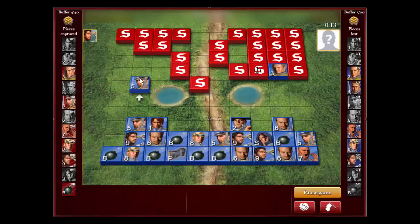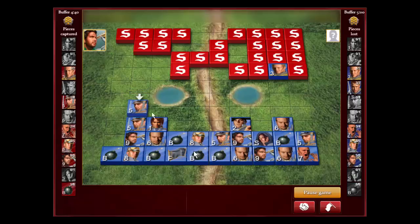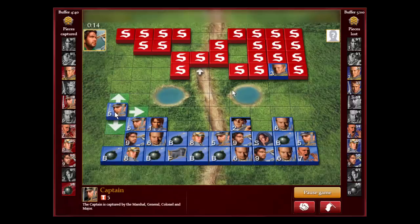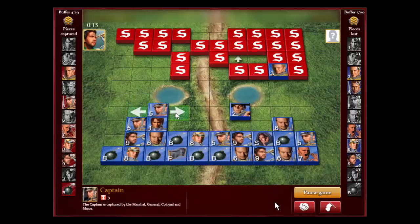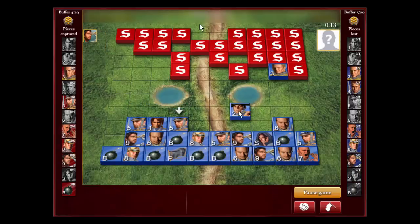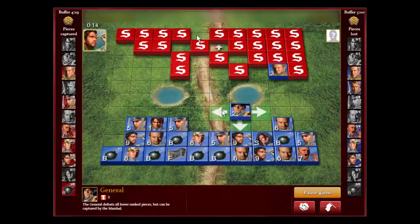Now you want to try to hide pieces. This piece just captured the sergeant, so you just bring pieces back and your opponent will forget. When you start moving pieces back and forth, shifting and shuffling pieces, your opponent will definitely forget which piece is which.